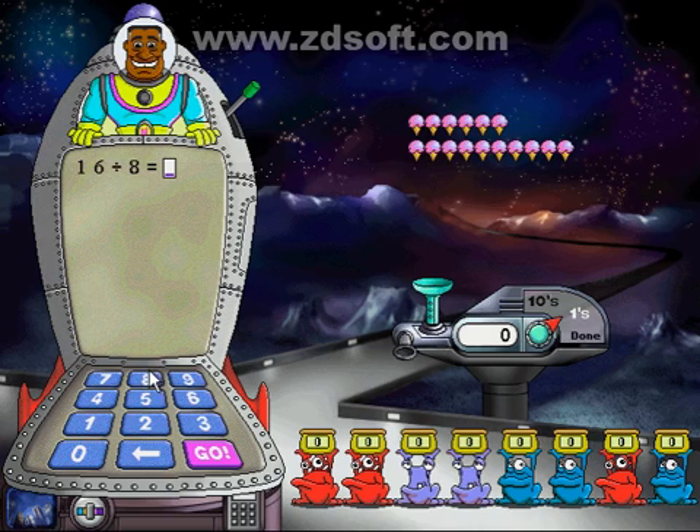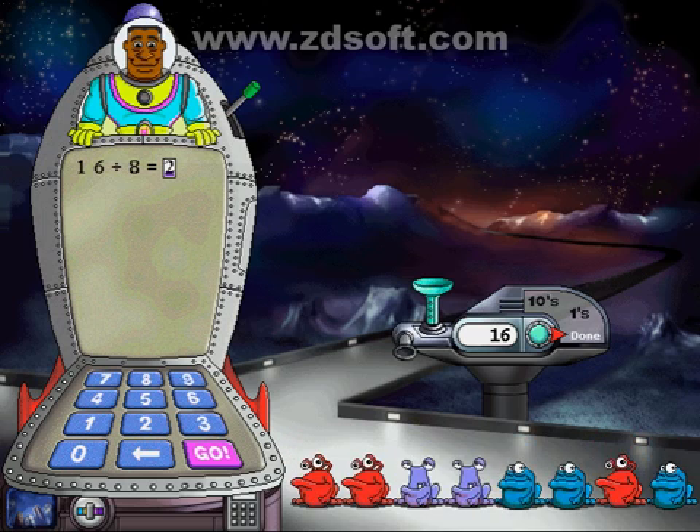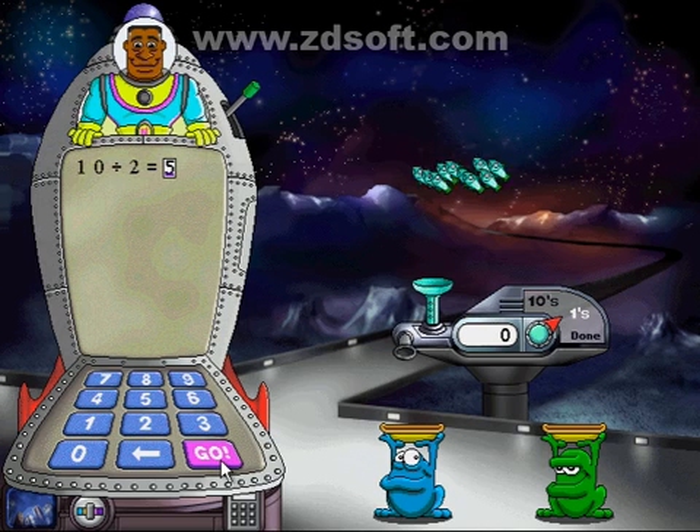Sixteen items fairly among eight Havartians — how many items should each Havartian receive? Please try again. Each Havartian gets two goodies, and there's nothing left over. Good to the last bite. I need to divide ten items fairly among two Havartians. How many items should each Havartian receive? Each Havartian gets five goodies, and there's nothing left over. Great job!